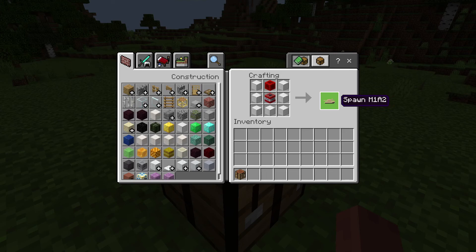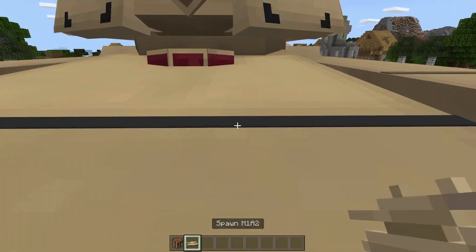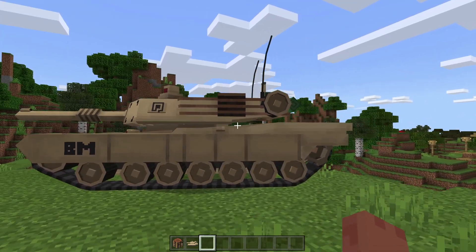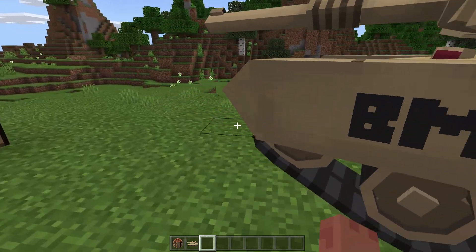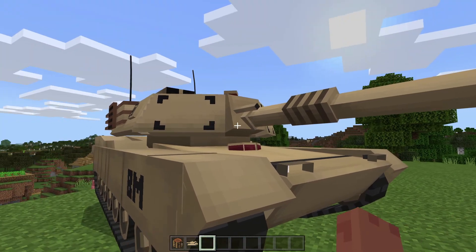Once you're done, you should have this M1A2 spawn egg. Now as you can see, if we go ahead and right click this, this is what the tank looks like — it is very huge and the 3D model is actually so good. As you can see, it doesn't animate at all except for the turret for aiming.